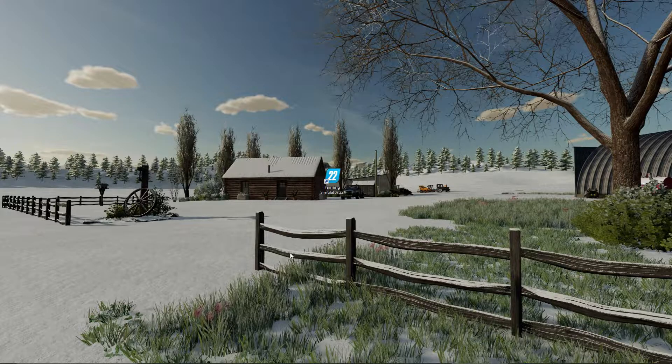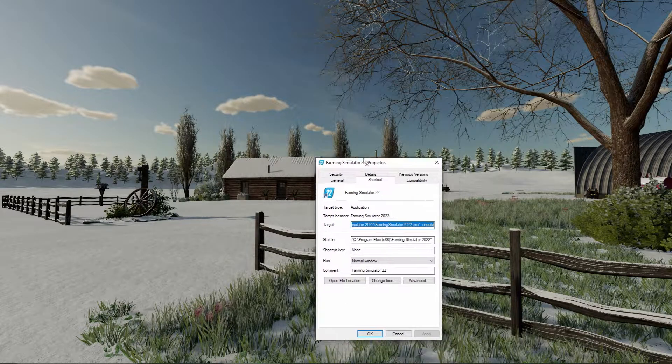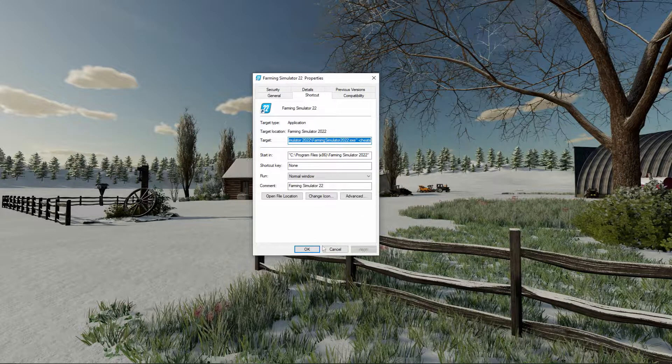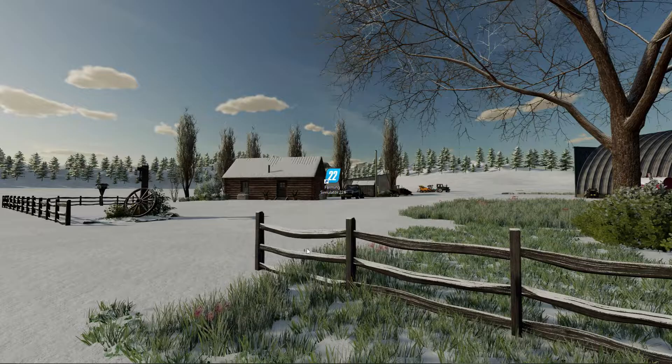You also need to enable cheats. Find your Farming Simulator 22 shortcut for PC. Right-click it and go to Properties. You'll see your target line — it says Farming Simulator 22 FarmingSimulator22.exe. After that, add a space, a dash, and then cheats — so it reads: -cheats. Hit Apply and click OK, and it's done. That's all you have to do for that.